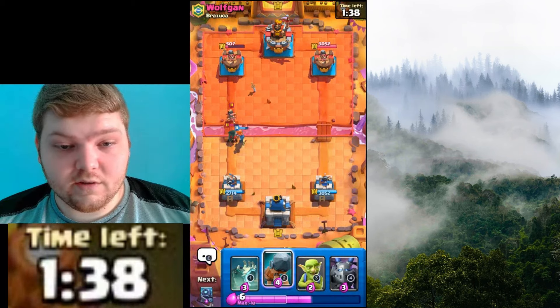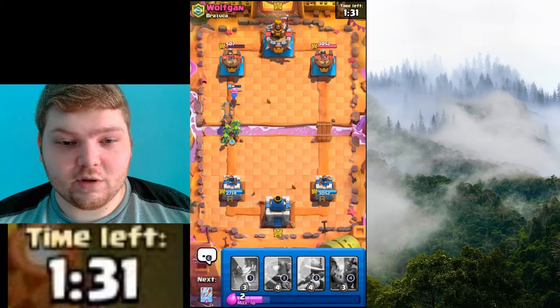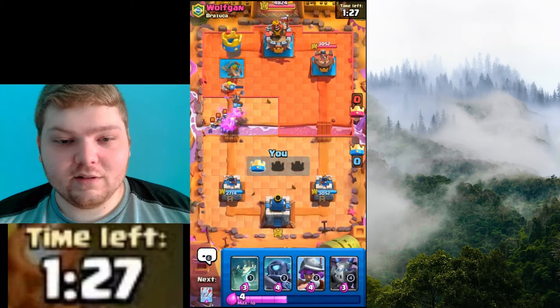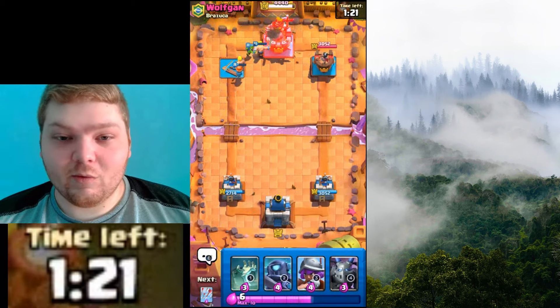There we go. Not only is it going to defend against the Bandit, we're going to try to use Goblins to help scorch the Battle Ram — because of Goblins and Skeleton Army. The opponent has an emote. You're lucky, man. Maybe one day we'll buy an emote.